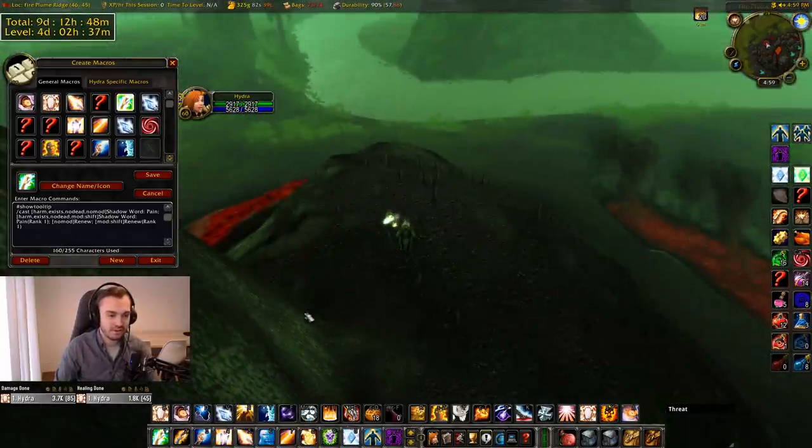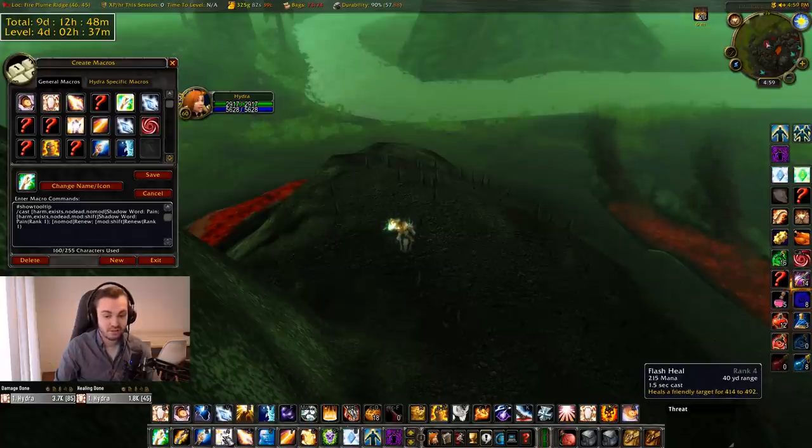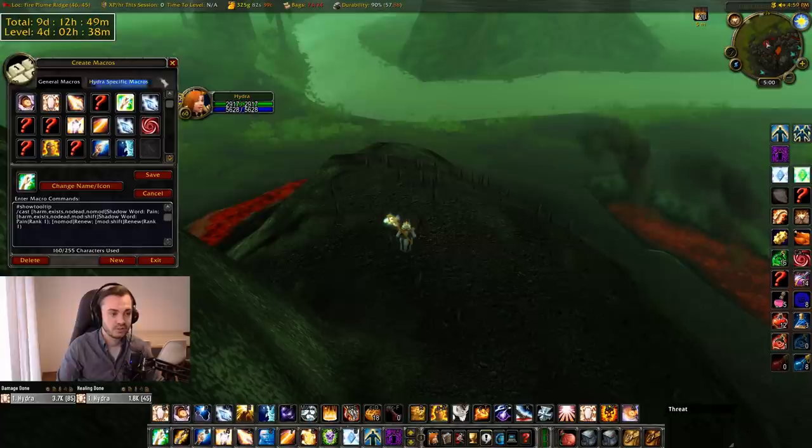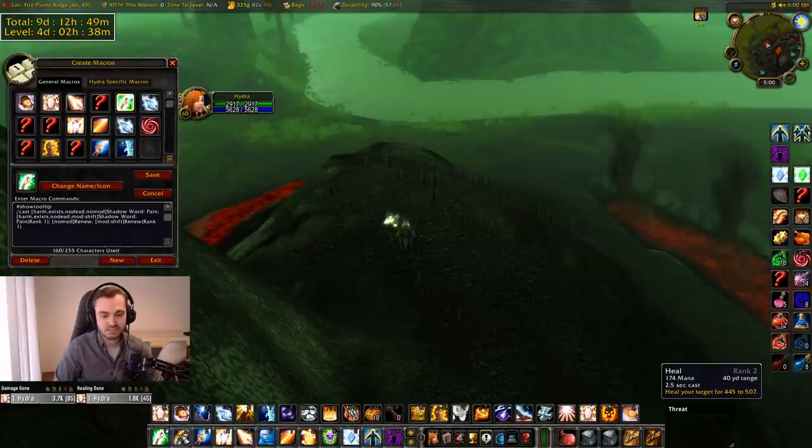In terms of heals, you want a few different ranks — a low and a high rank of Flash Heal potentially. I like just having rank four flash and rank seven flash, because I usually have my down-rank at about half the healing of my max rank, which leaves me quite versatile. There are calculators where you can input your plus healing and they'll give you the most efficient ranks. As efficiency changes with more bonus healing, be sure not to down-rank below spells trained below level 20, because they gain less of a coefficient from your plus healing. Always down-rank to spells trained above level 20 — that's a big one. That's why we only down-rank to rank two heal — rank one heal is going to be a lot less efficient, whereas rank two heal is probably the cheapest heal we've got.